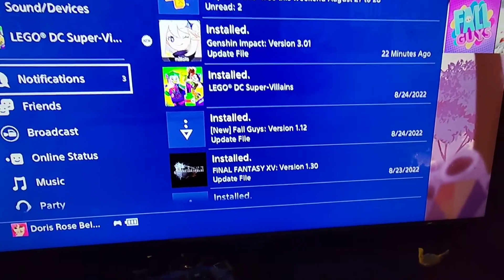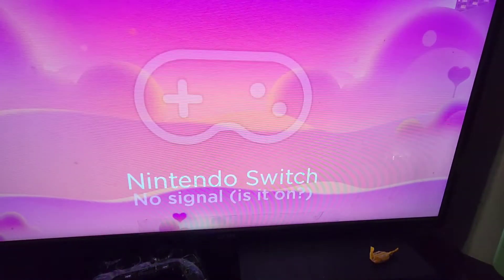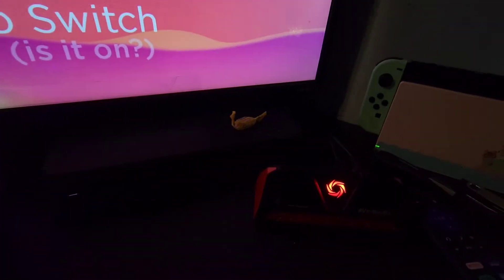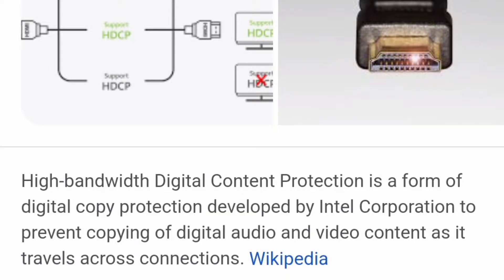Let's fix this. I gotta stream in five minutes. I am in PC free mode. The light should be blue, but since it's red, that means something is wrong. The problem is high bandwidth digital content protection, which is HDCP.